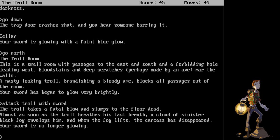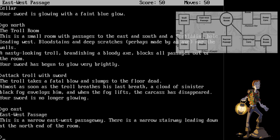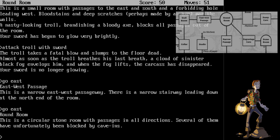Go east. This is a narrow east-west passageway. There's a narrow stairway leading down at the north end of the room. Let's continue going east. Round room. This is a circular stone room with passages in all directions.